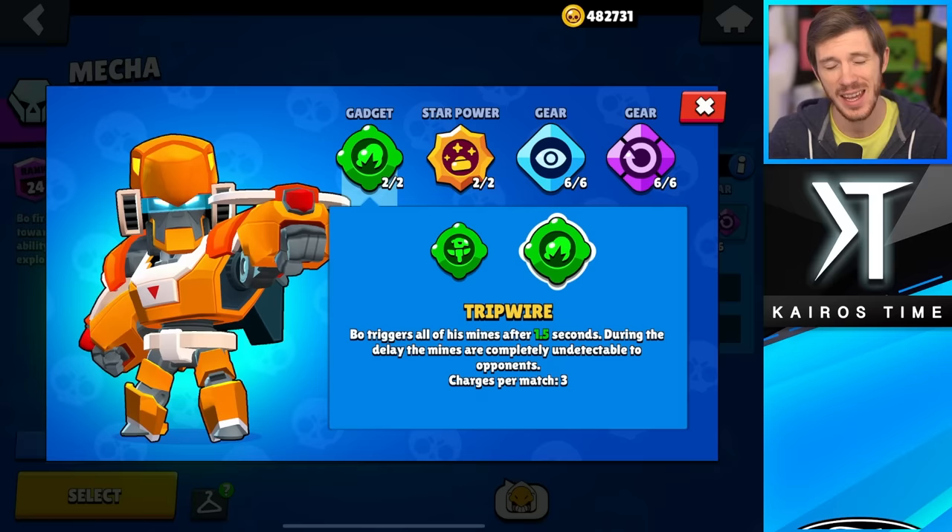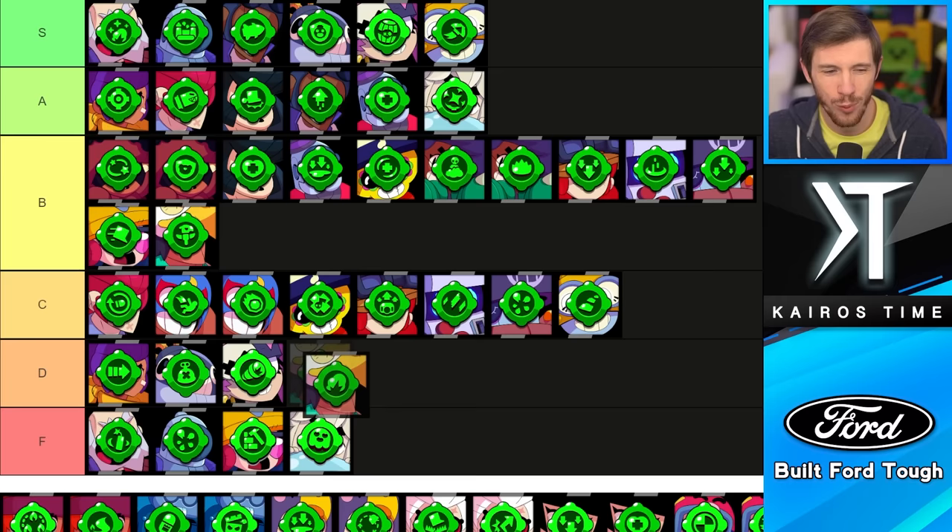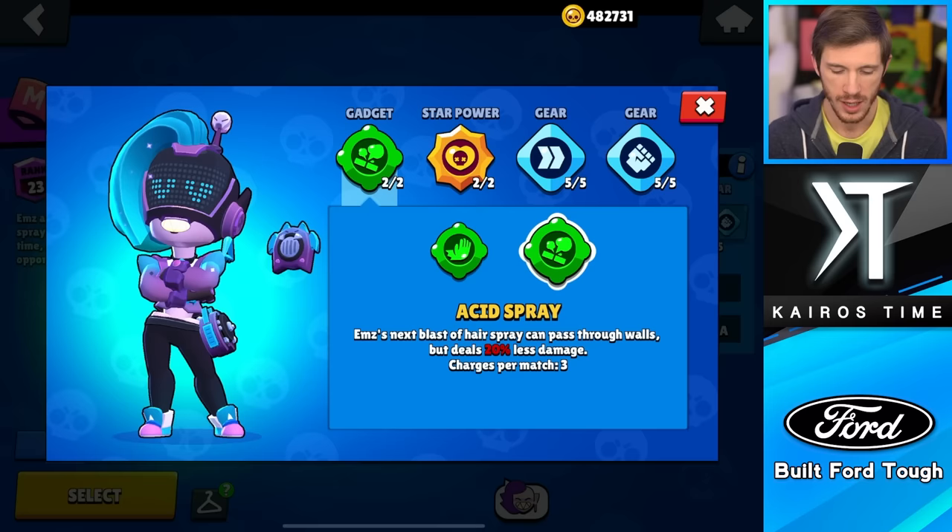We have Bo, and Tripwire has a really long delay — it's really hard to use successfully — which is why Super Totem is the obvious choice. Bo's Super Totem used to be crazy strong but got nerfed a ton, so I'm putting it in the B tier, whereas Tripwire is going in the D tier. I almost considered F tier but D tier is more fair.